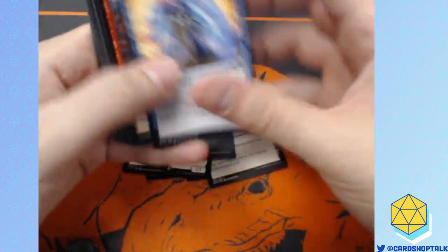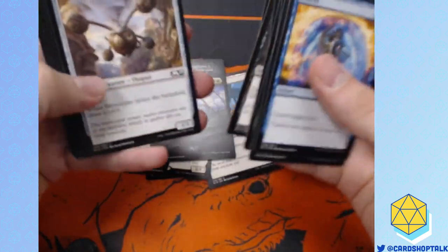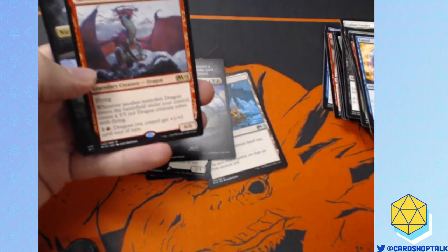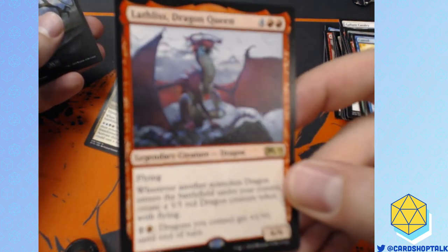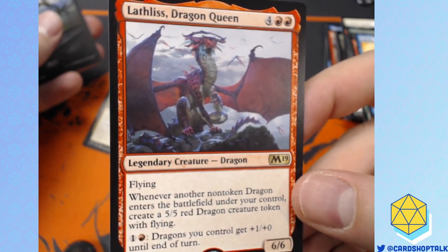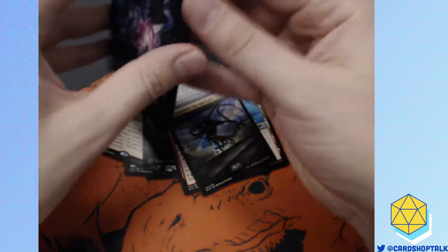Draft format for M19 — there's a lot of really cool draft strategies. Wizards has done, especially in recent years, a really good job of making the booster packs draftable. I like Lavaborn Muse — Dragon Queen. And I think the art on this, if you can get the art for Lathliss Dragon Queen, that'd be a really sweet thing to use in a D&D campaign. Look at that — fire! Pun intended. Actually, I intended the pun.